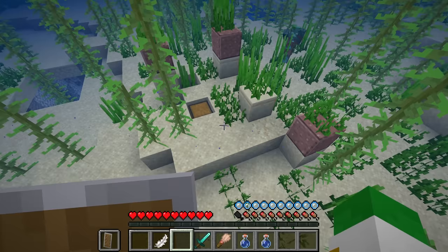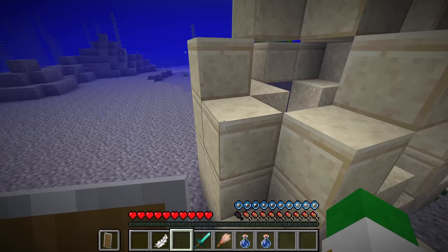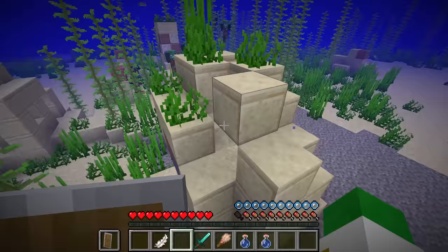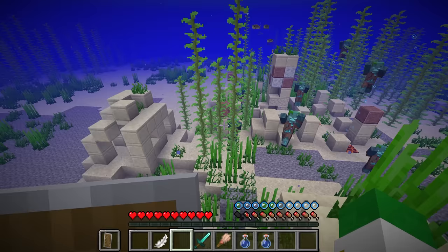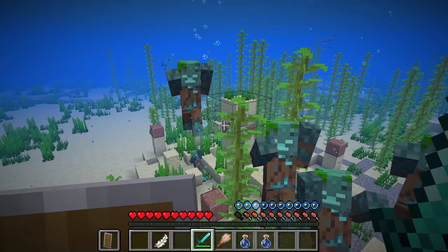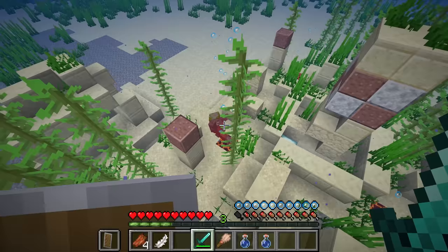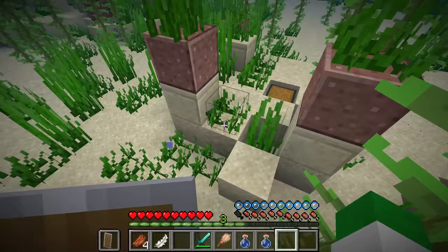There's a bunch of different ways these can generate, but basically there is the small structure and the large structure. I've found that although it seems counterintuitive, you actually tend to find more of the suspicious sand in the small structures. Sometimes the small structures generate completely isolated, and sometimes you have a large group of them. Be aware there is a ton of drowned around these ruins, so you want a shield to go against tridents and a diamond sword or basic weapon to get rid of all these annoying undead mobs.